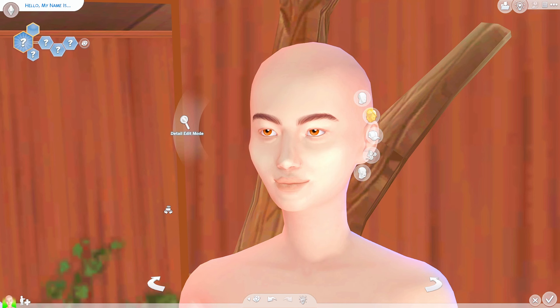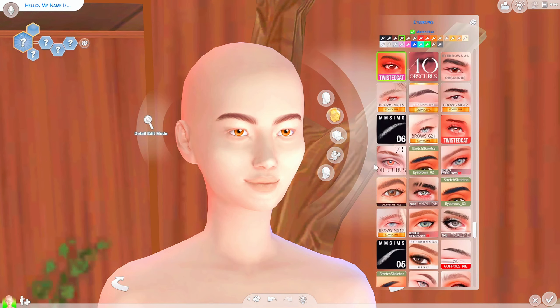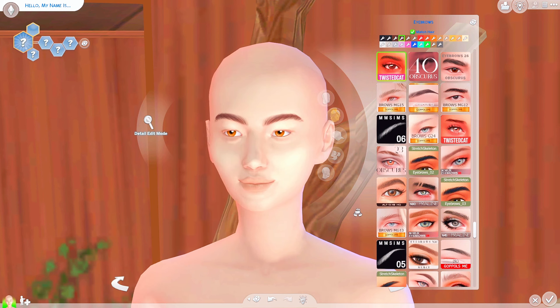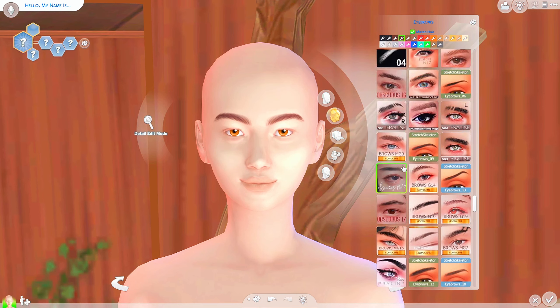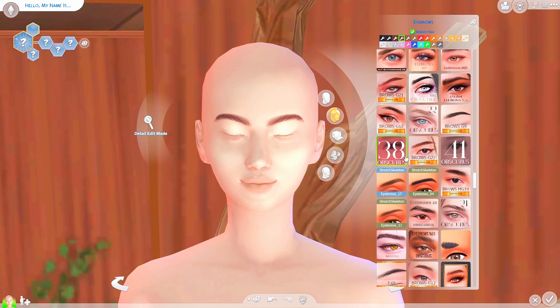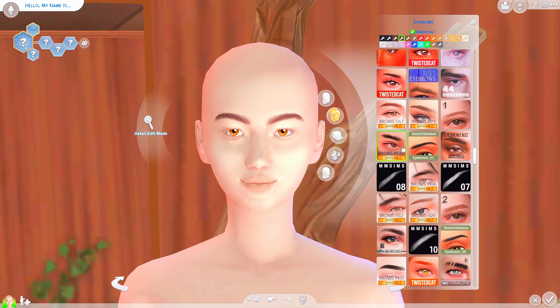I want to try to change her eyebrows. For example, if I clicked on a swatch that I don't like, I just can't undo and go for another one. So first of all I'm gonna start with the eyebrows — I want to stick with thick eyebrows, but maybe we can go for another option. If I've chosen one, it has to be it.